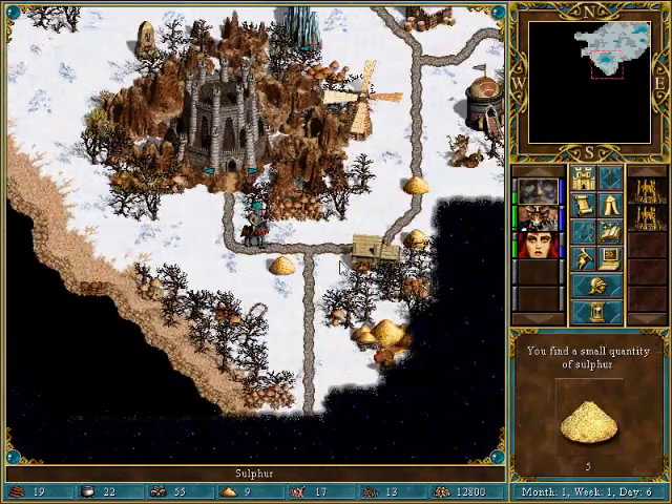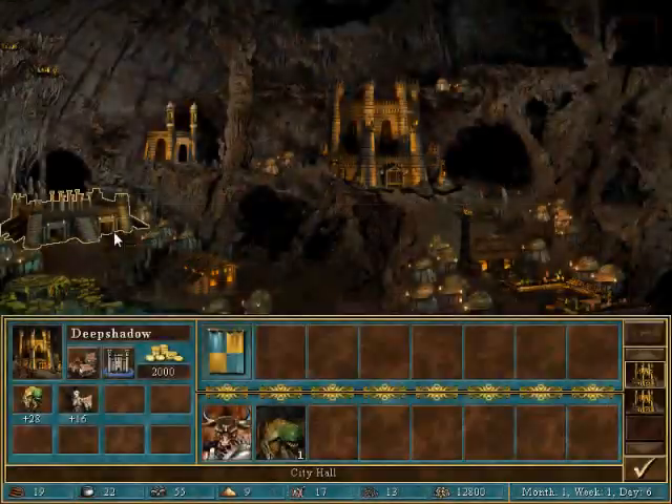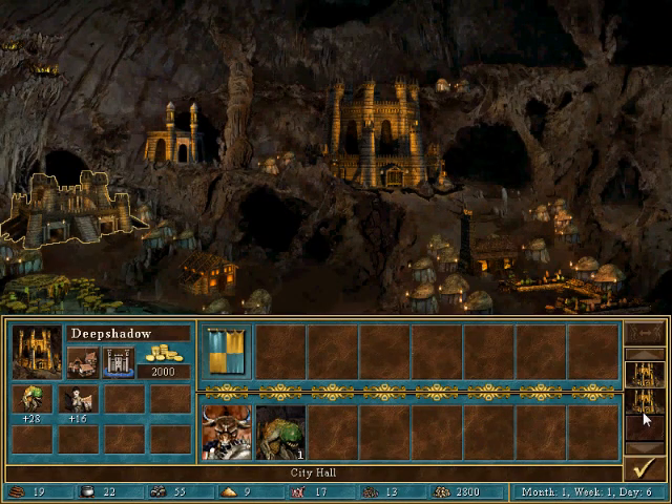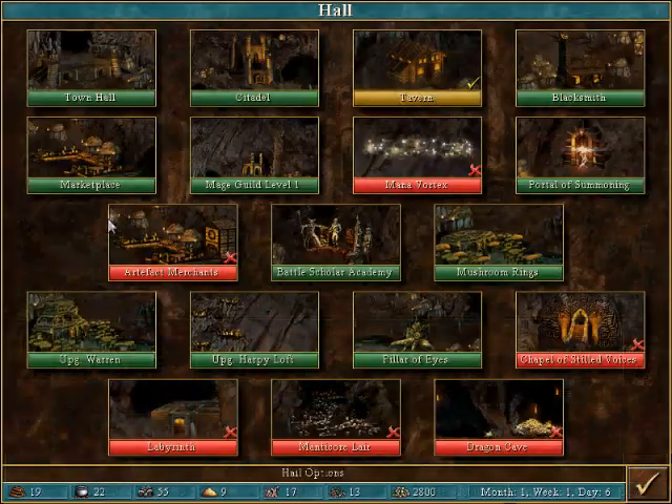I'm taking it. How can I not? So here, getting ourselves a capital. Yay. Okay. And here, we'll get a town hall.